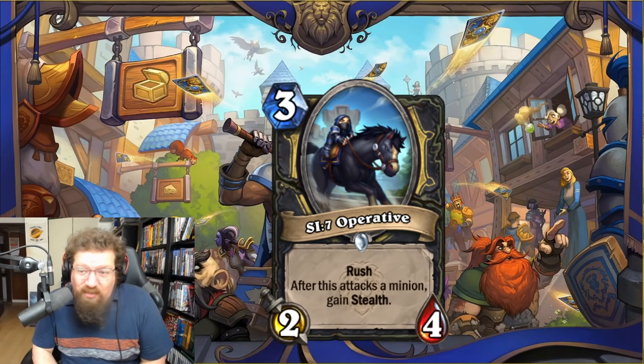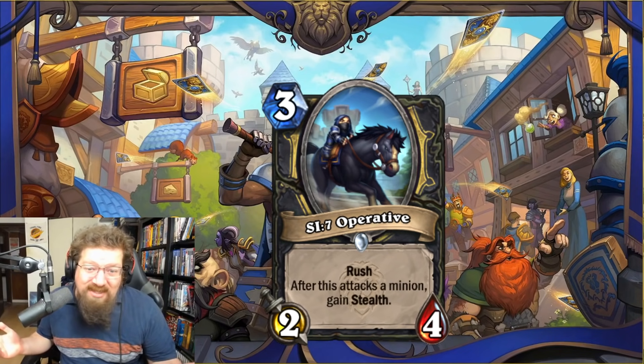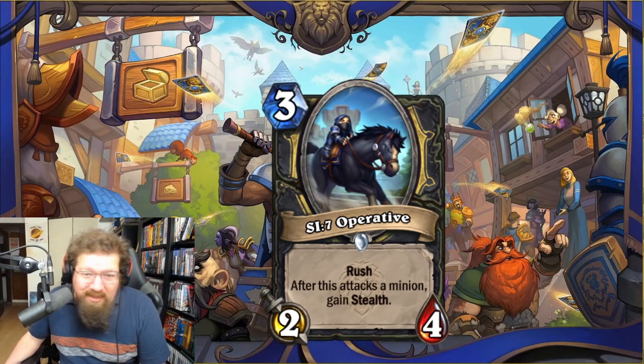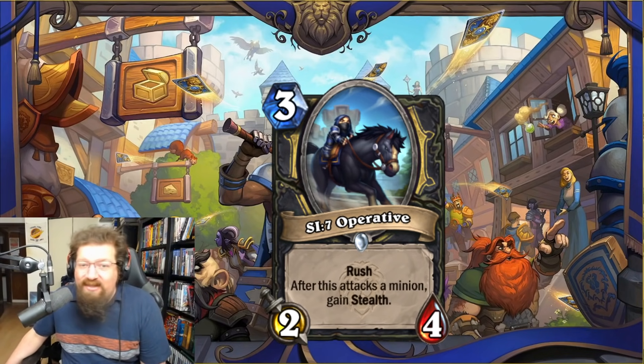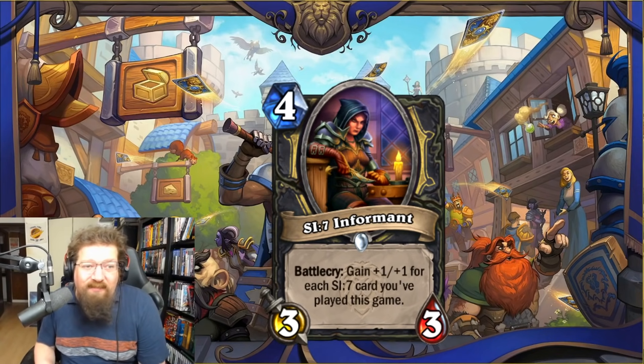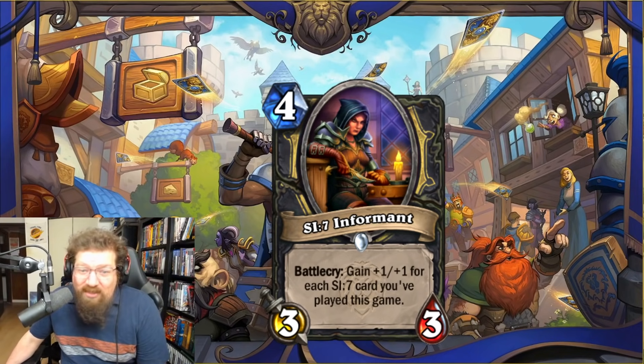We have SI7 Operative — three-mana 2/4 Rush. After this attacks a minion, gain Stealth. If you're running the questline you're probably running this. The two attack isn't great, but it's likely to live on curve and then get Stealth so it doesn't die. It has implications with drawing via Greyheart Sage. I'll give it a three in Standard and two in Wild. We have SI7 Information — four-mana 3/3 — battlecry: gain +1/+1 for each SI7 card you've played this game. If you've played two, it's a four-mana 5/5.